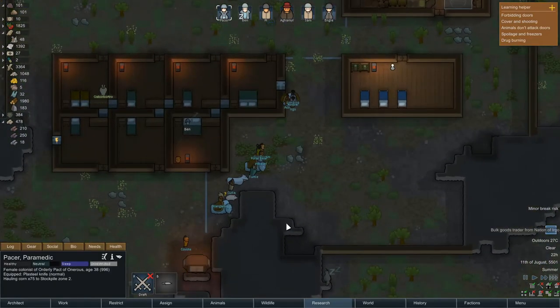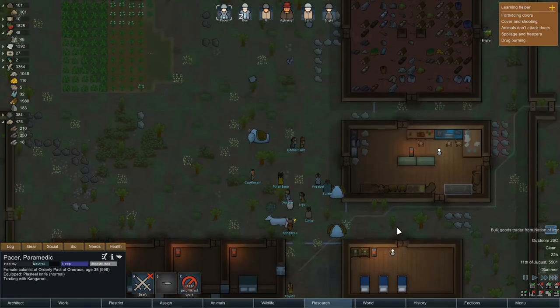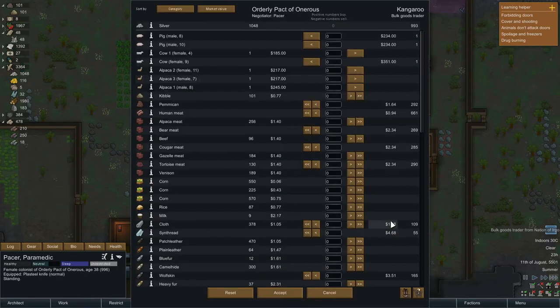Alright, Pesa — you are going to come down and do some trading. Oh, kangaroo — a well-named Australian pawn. Bulk goods trader. Can we get a bull? No, but we can get another cow. Let's get another cow — I think that's pretty good.